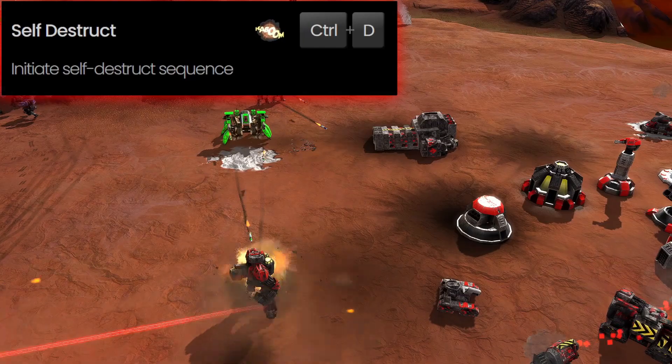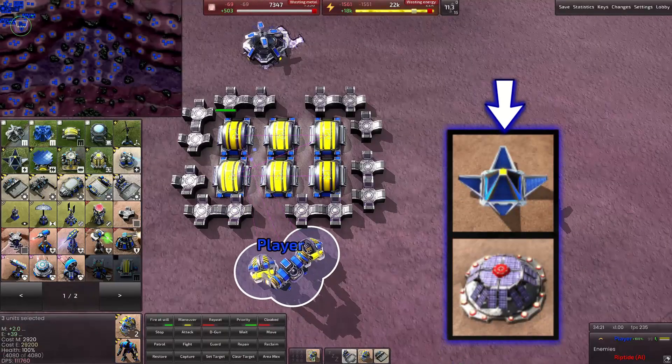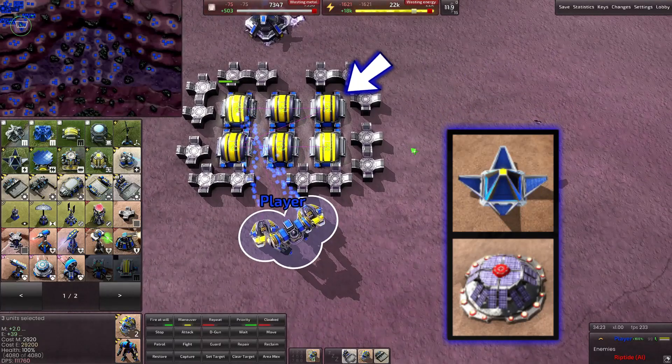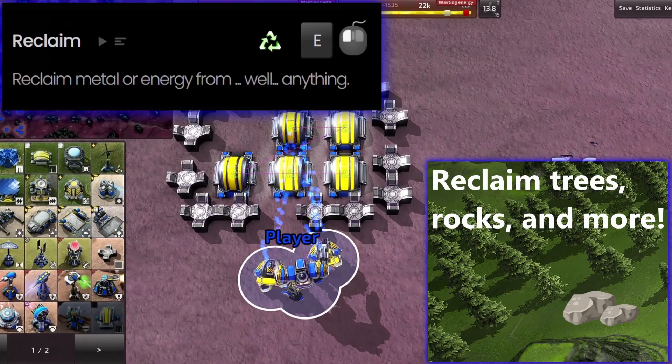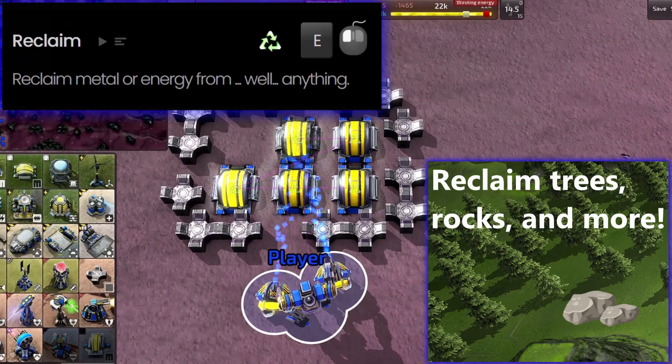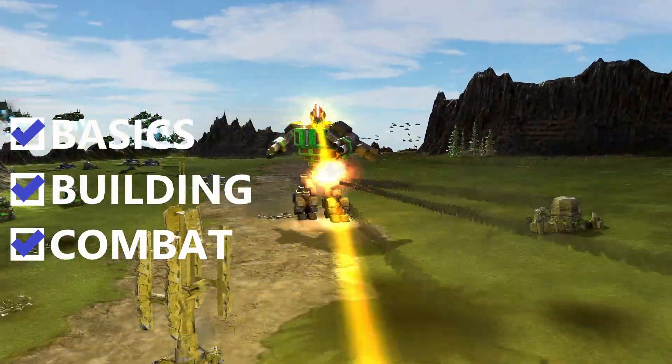Self-detonation is useful for surprising enemy swarms and preventing them from reclaiming your metal. Finally, if you build basic solar collectors or tier 1 energy-to-metal converters, you can reclaim these less efficient buildings once you get started on tier 2 to reclaim a good amount of metal that you might need. That's enough about building shortcuts — now let's look at some army commands.